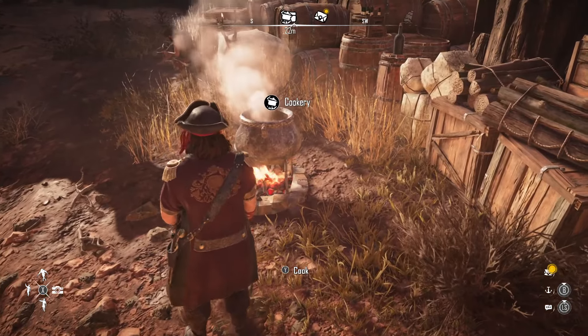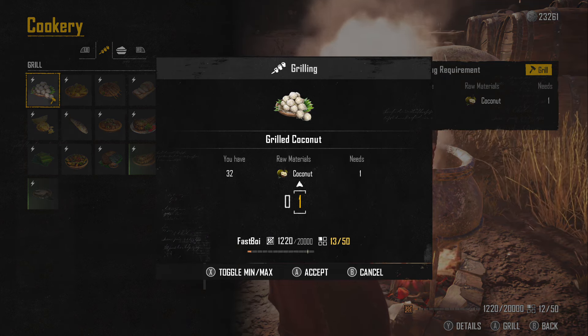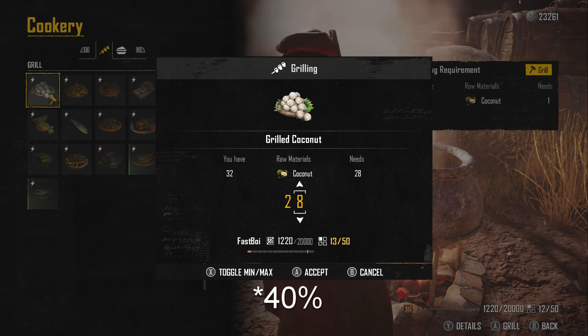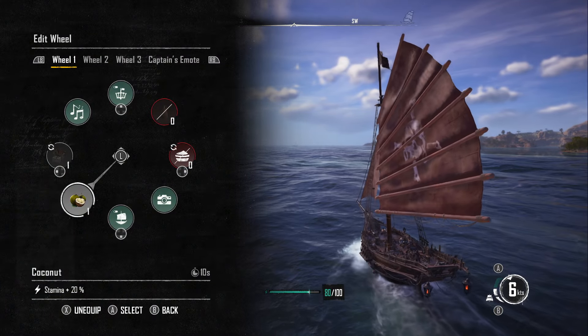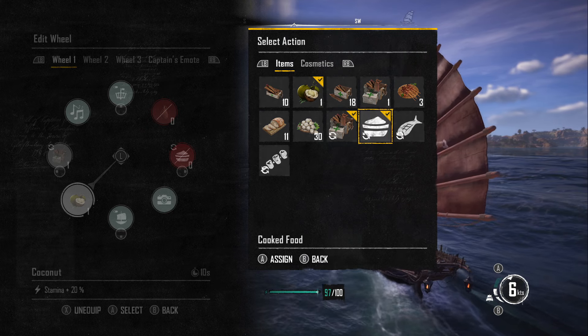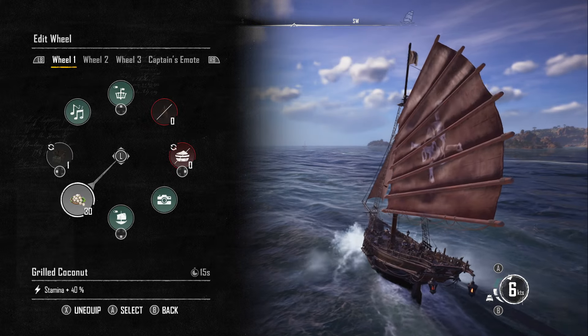However, to get more out of the coconut, you can toss it on the grill. After grilling the coconut, you will get — believe it or not — a grilled coconut. This will give you 30% stamina regen rather than 10%. And for the last tip on food, I would highly recommend putting any food into your quick slot, so that when you're busy sailing or fighting on the sea, you can recharge your stamina with just a click of a button.